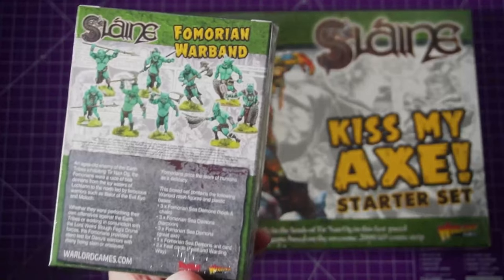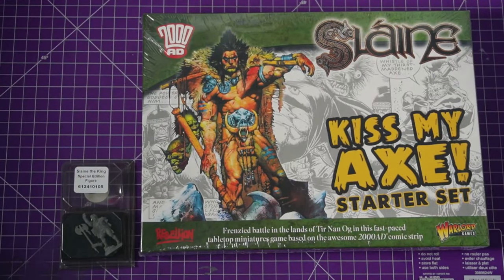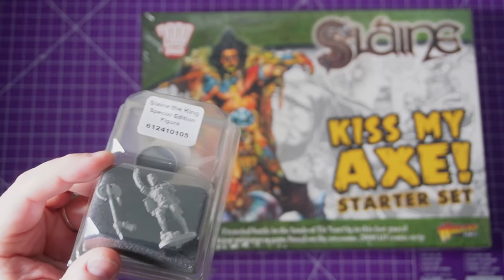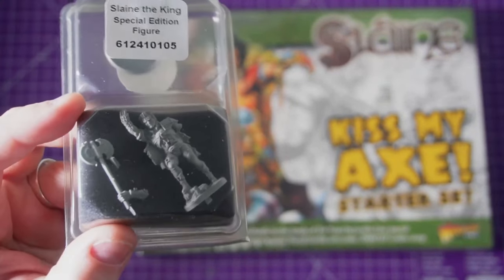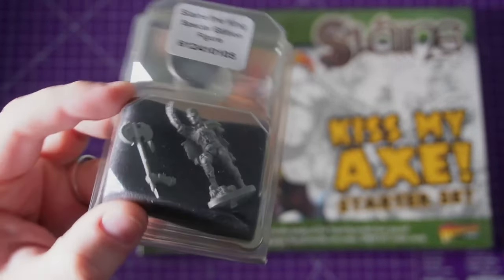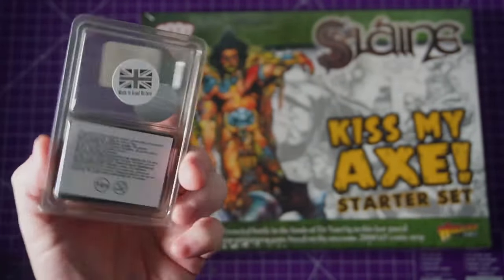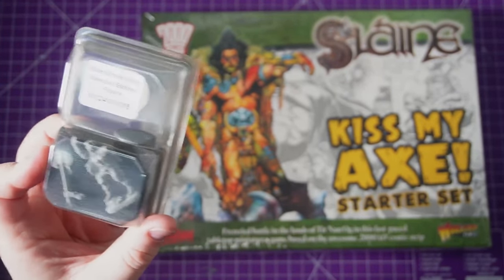Look at them, they're so cool - can't wait to crack it open! And then of course we have the limited edition Slain. Some cleaning up needed but he's looking pretty good. I would say he's probably in the Demon Killer age of Slain - so I guess when he's time-traveling with Boudicca, or Boadicea depending on how you like to pronounce it. That's a great little model, can't wait to build him.